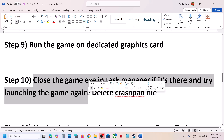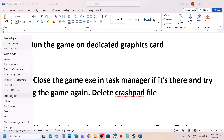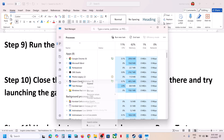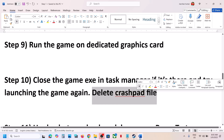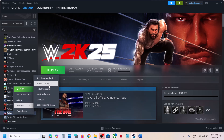The next step is to close the game exe in Task Manager if it's running, then launch the game again. Sometimes the game is running in the background without you seeing it. Right-click on the Start menu, go to Task Manager, and if you see WWE 2K25 listed, right-click it and click End Task. Then launch the game.